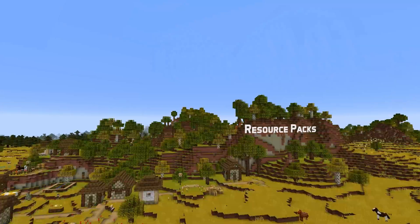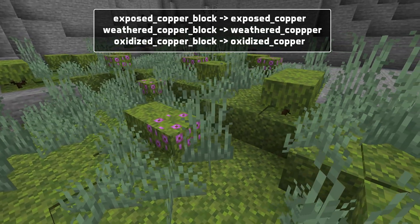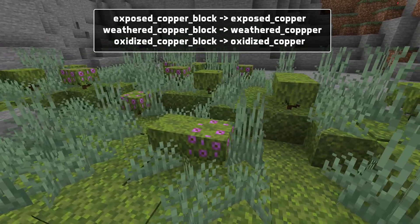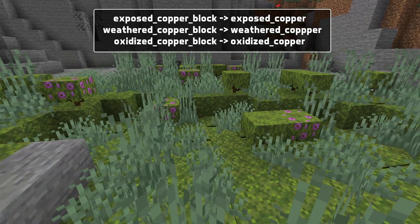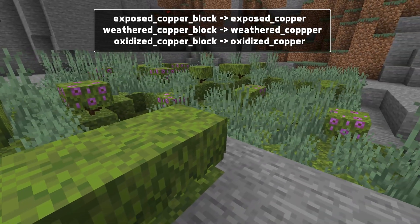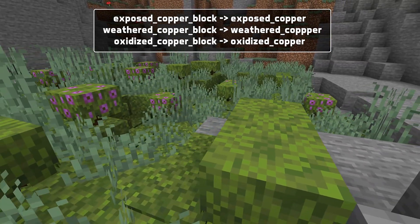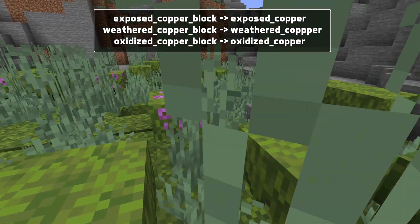A similar thing applies for resource packs. These renames have been done for all the block states, block models and item models, and also three of the textures have been renamed. They are exposed_copper_block, oxidized_copper_block and weathered_copper_block, which no longer have the last underscore block in their filenames. So if you renamed them for yesterday's snapshot, you're sadly going to have to rename them again.